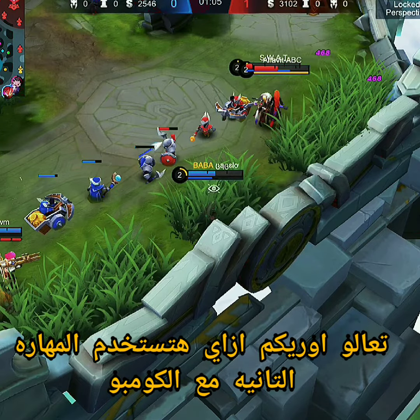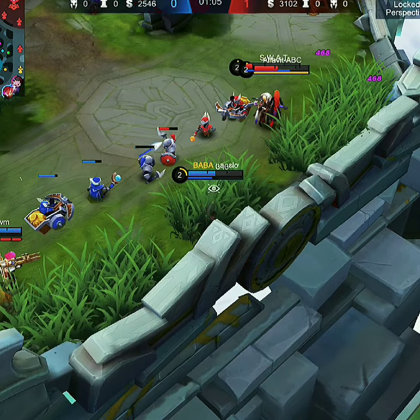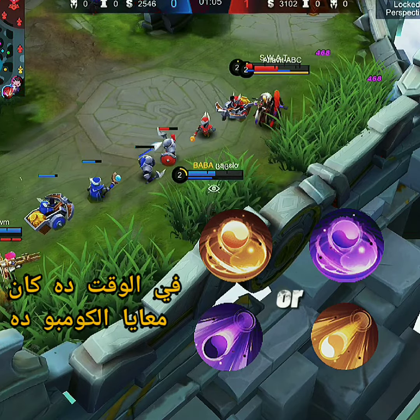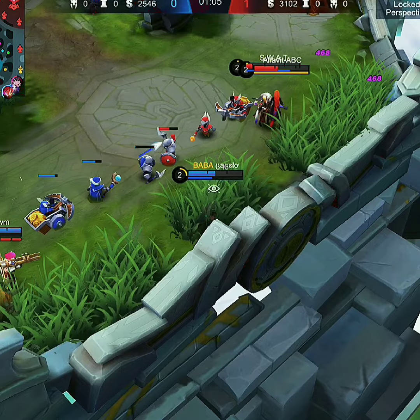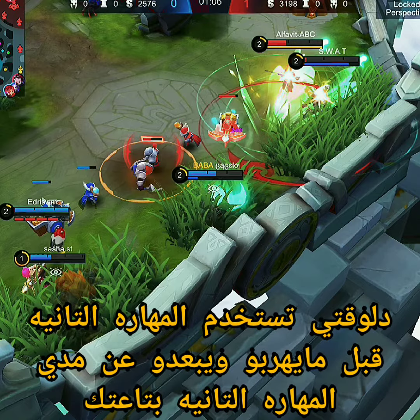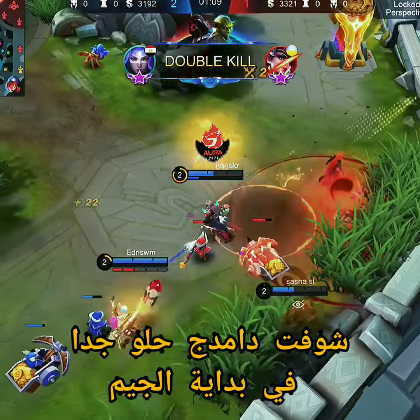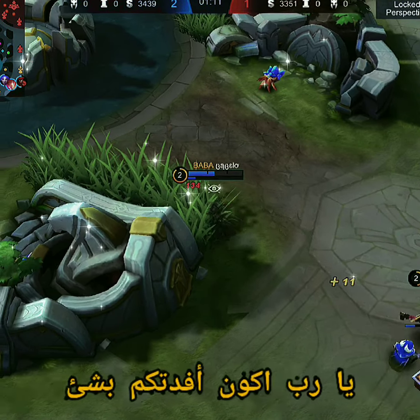Now let me show you how your second skill works in the combo. You're gonna need to have the two different colors on your enemies — yellow and purple or purple and yellow. In this case I had the first combo, so both got the yellow one. Now you just have to use your second skill before they escape out of range. See — it's really pretty good damage in early game!